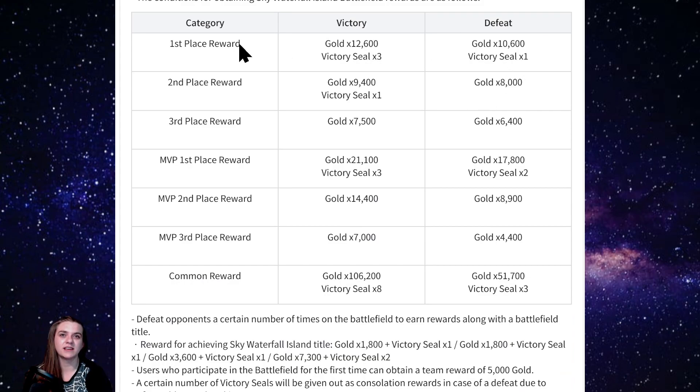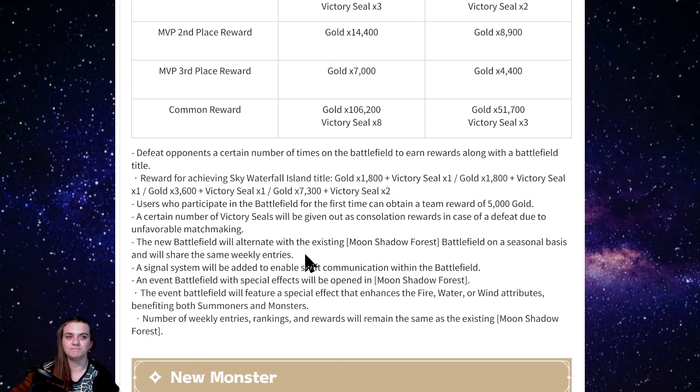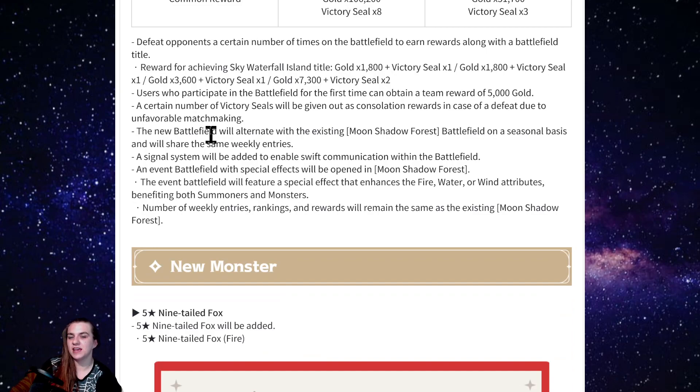They kept the rewards very similar but changed things a little because there's no mining MVP anymore and fewer players. There's a common reward, and it looks like a lot more gold — one tier shows 51,000 gold if you lose and another shows around 100,000. They definitely increased the gold rewards a lot, which is awesome. Everything else pretty much stays the same, apart from it now being 5v5.